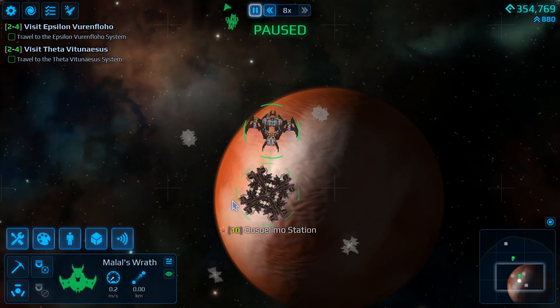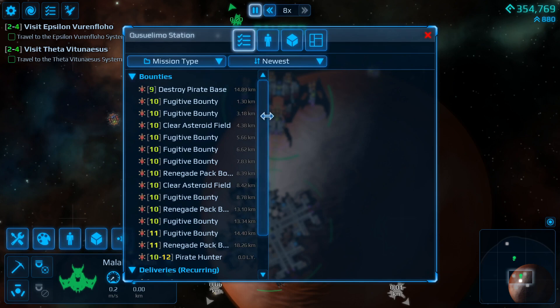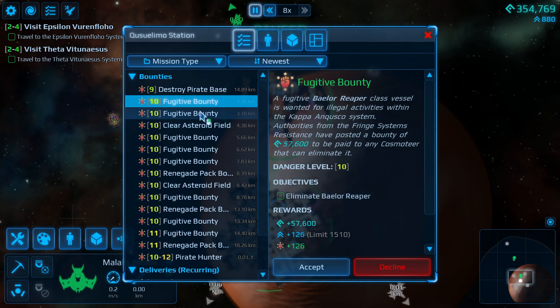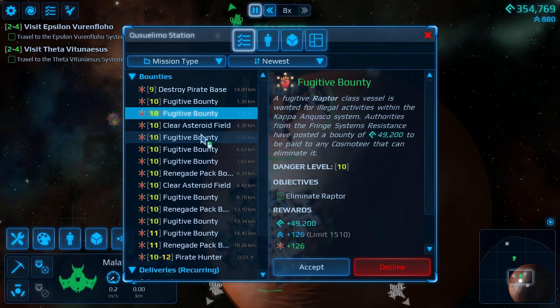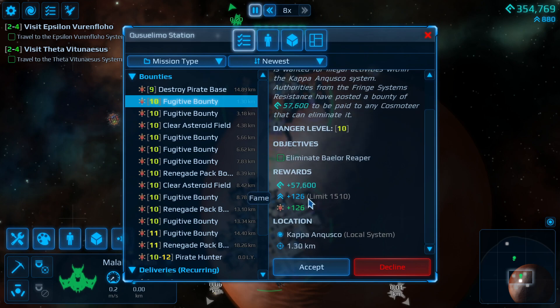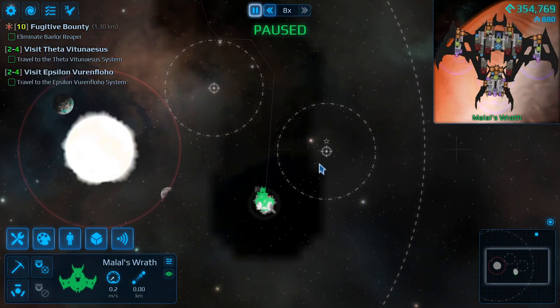Okay, let's just do a couple of missions and see what we're up against. Honestly, even if we lose the Malal's Wrath, we have the resources to instantly make a new one. The Raptor — wow, look at that for rewards, geez. Let's go do this and see how that turns out.